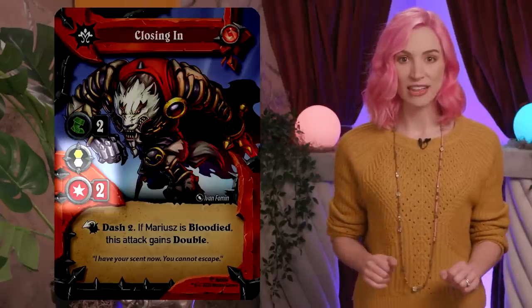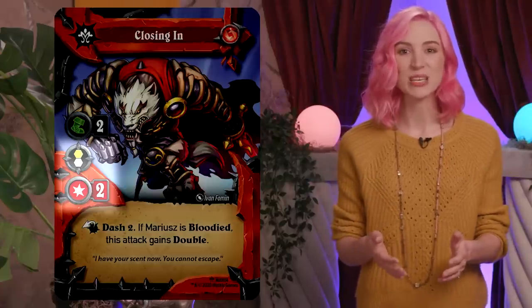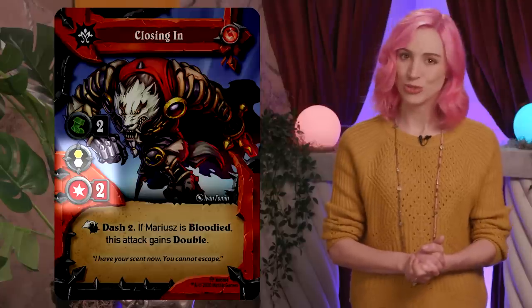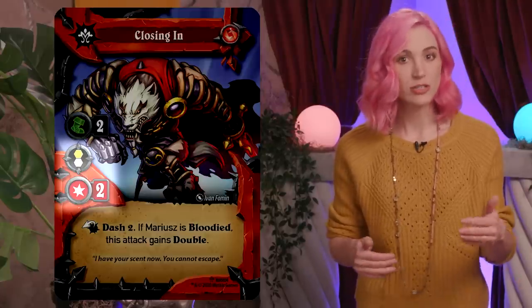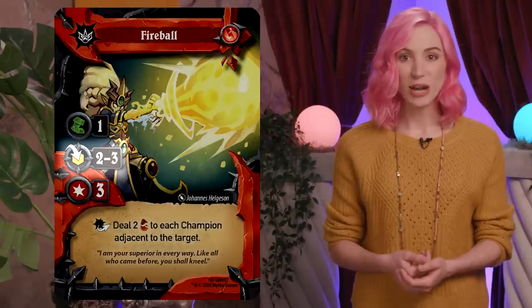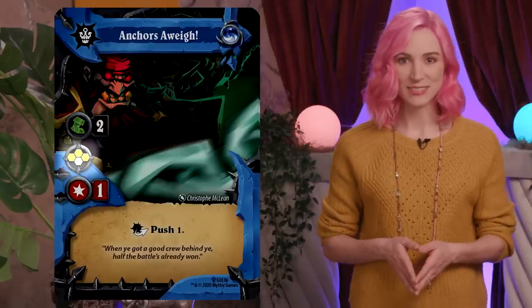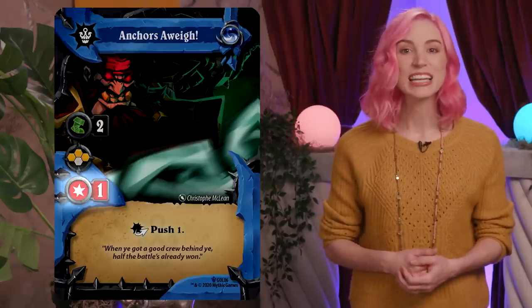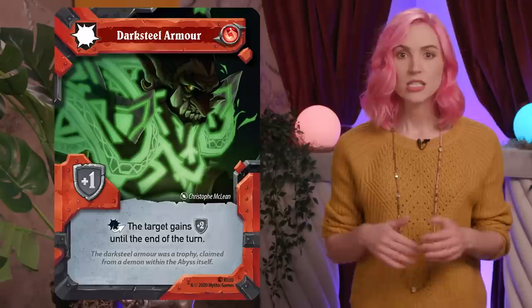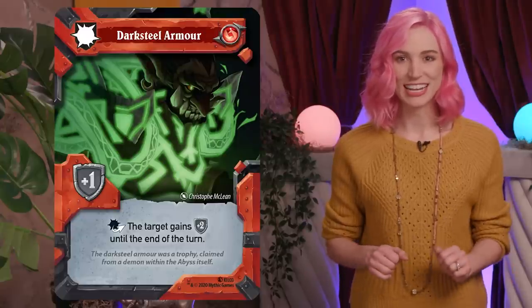Attack range and strength: range is the number of hexes away a target may be in order for the champion to use the attack on their opponent. This might be melee, which is adjacent, indirect or direct shots, which are ranged, and area of effect, which can target multiple hexes. Strength is the amount of damage that will be dealt, mitigated by a champion's defense value. Some reaction cards provide defense value as well — more on those in just a second.